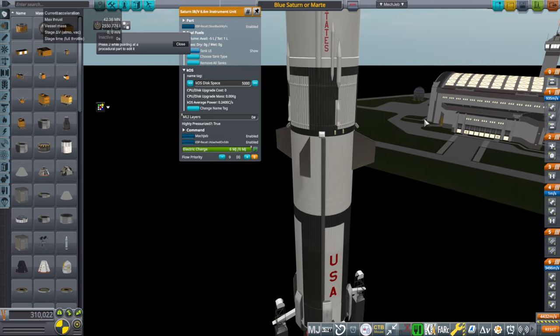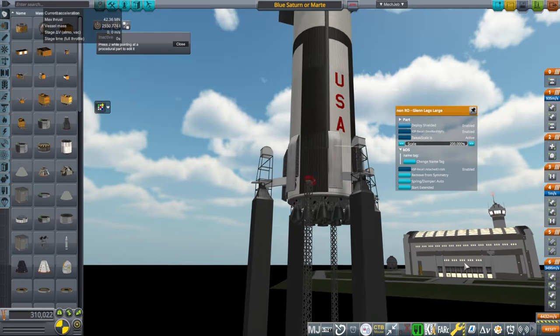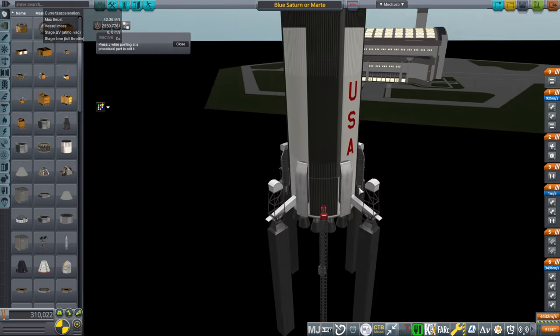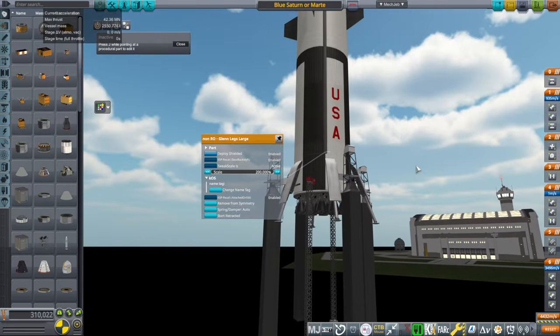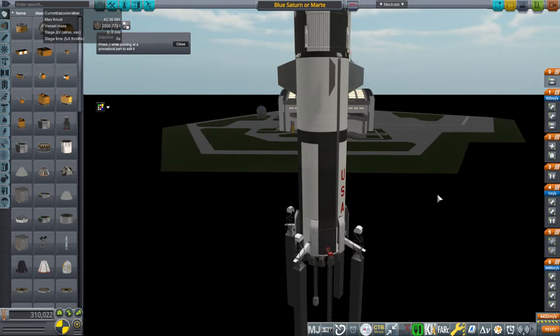I'm fairly happy with the tankage masses, and I have landing legs from Kerbal Reusability Expansion. I adjusted tweak scale so I could scale them bigger — scaled to 200 percent. The legs look like this. It's a very stout stage so the balance might be good enough.